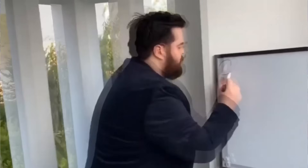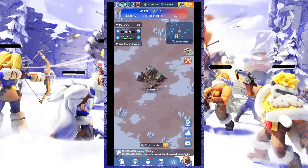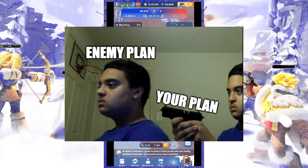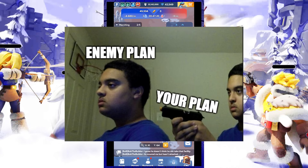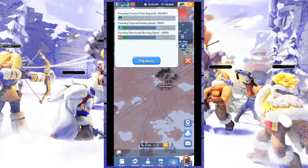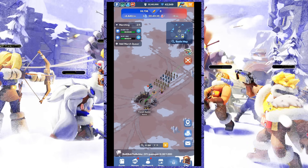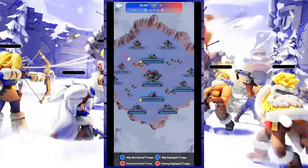Second tip: form your strategy. Foundry Battle events cannot be won by just one player, so you and your alliance members must devise a good strategy to overcome enemy tactics. A simple example: right after the Foundry Battle starts, you can try to control the buff buildings first to make it easier to control other facilities.